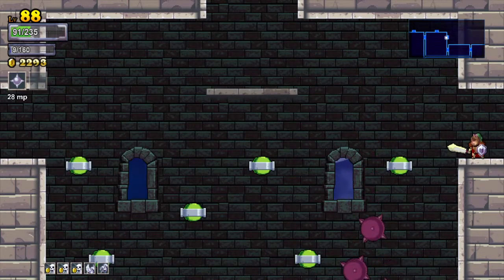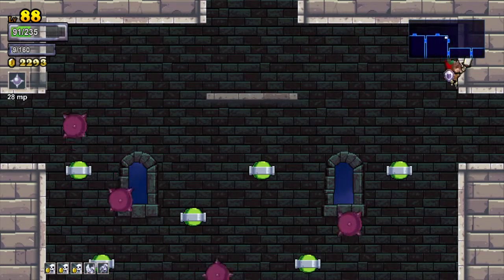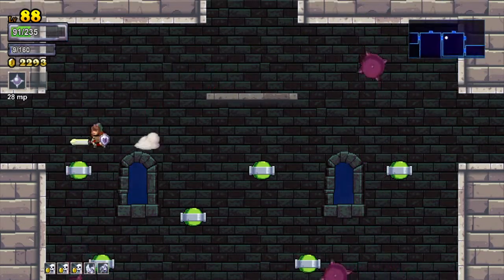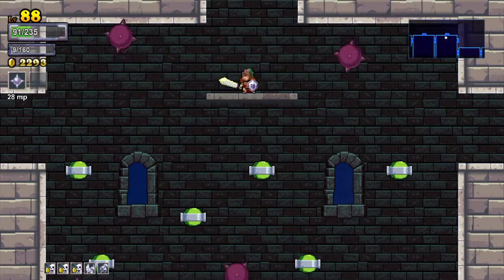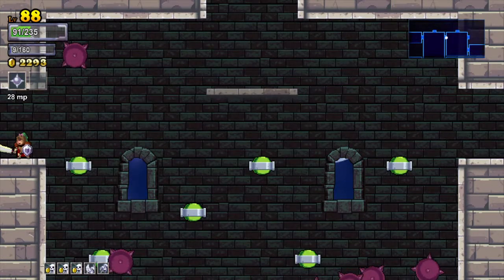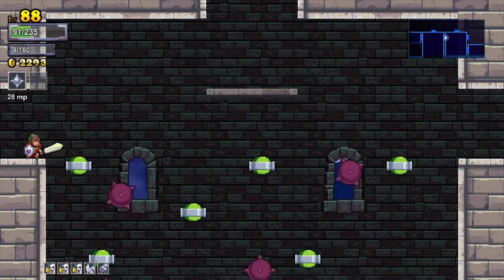When you're trying to hit down on that platform, it can help you basically just get to anywhere you need with simplistic movements. Just another tip from the Strategic Gamer.